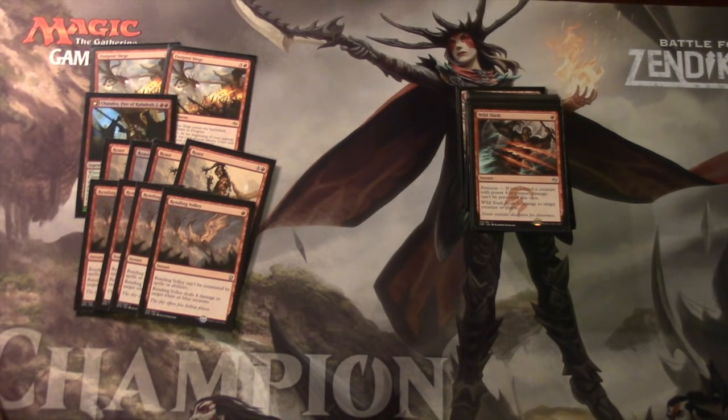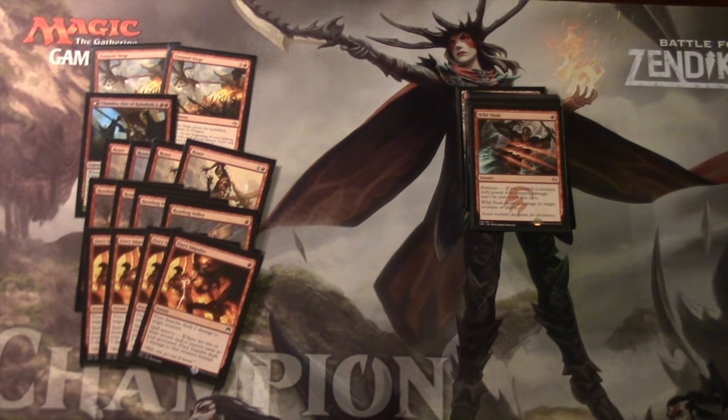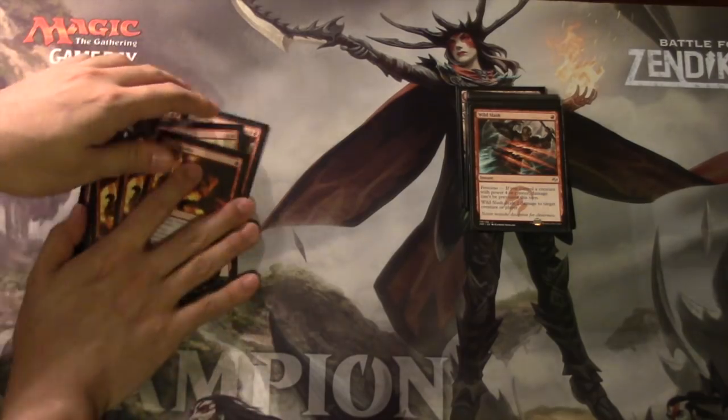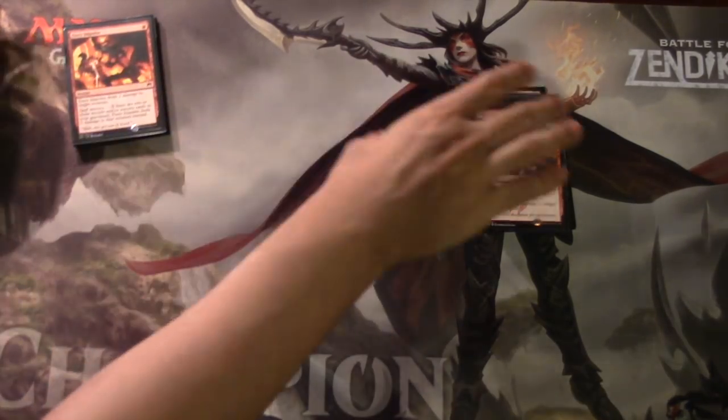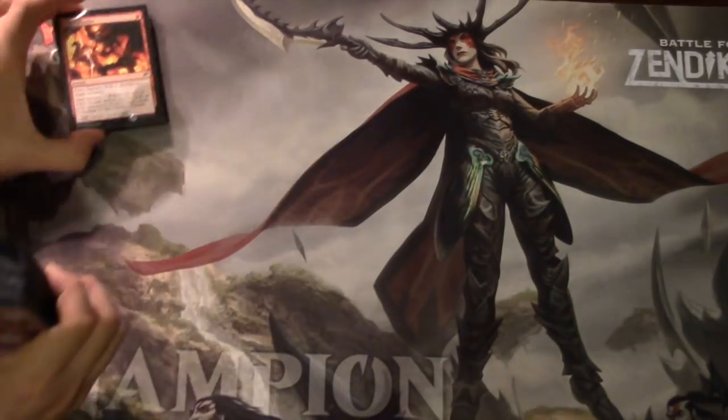Imp's Mischief is very good against Jace. There's a lot of green, so I would say Jeskai black or some variant of Jeskai is the number one deck, then Abzan, and then Green-Red Ramp into the Eldrazi. That is a very annoying matchup because you've got to get rid of those creatures as soon as you can.